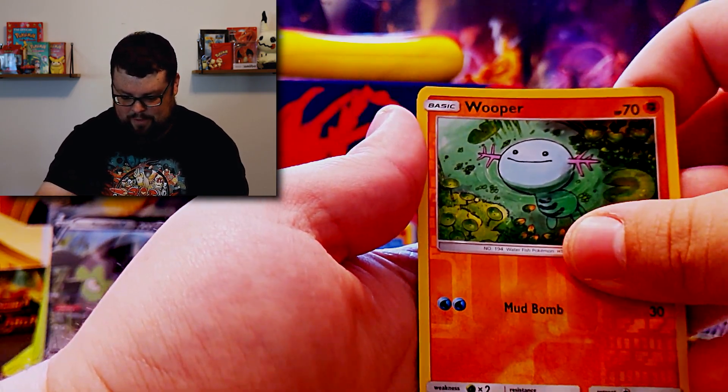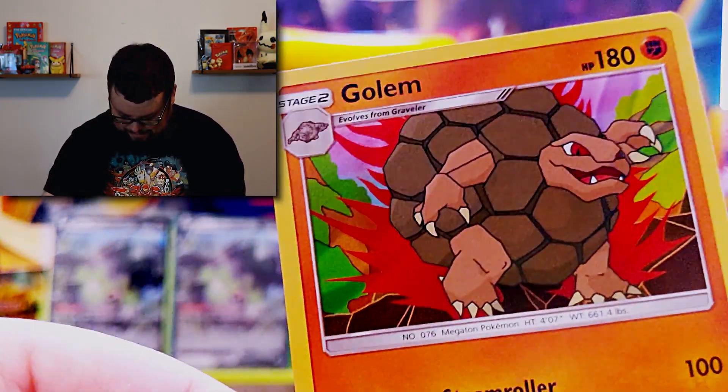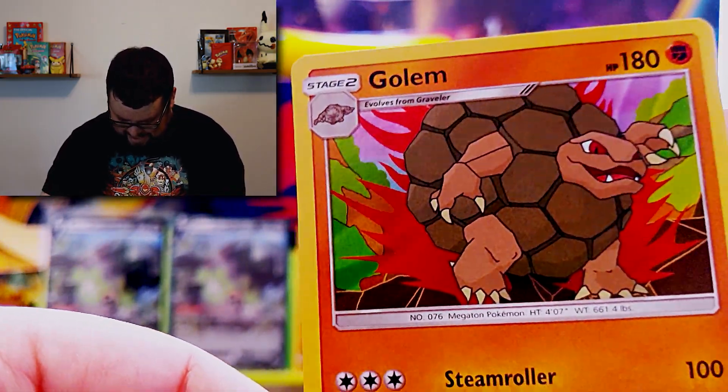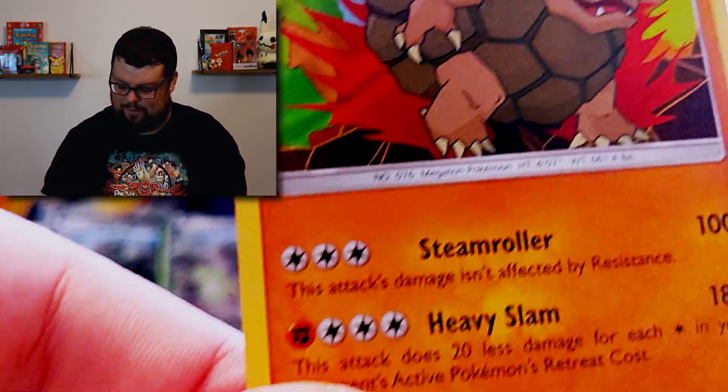We got a Wooper for the reverse, and for the final one — we got a Holo Golem! That is actually a really cool card, I really like that one. That is sick. We're going to put him in the sleeve. So we haven't got any crazy pulls yet in today's video — just regular holos, but don't be alarmed, we have one more coming.